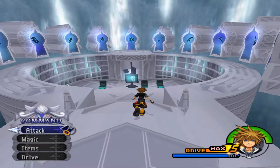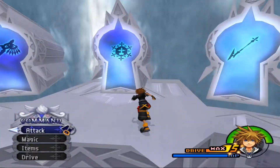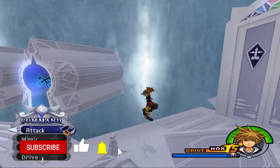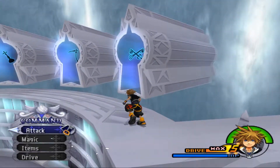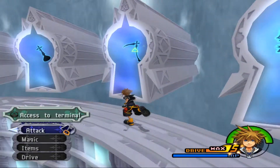Hello everybody and welcome back to the Kingdom Hearts 2 Final Mix randomizer. In the last episode we got started in the World That Never Was and did the entire first visit to Twilight Town because the Roxas portion was just straight up cut. In today's episode we're going to generate a new number 11, which is Maluxia.